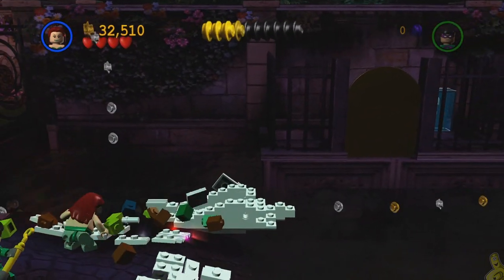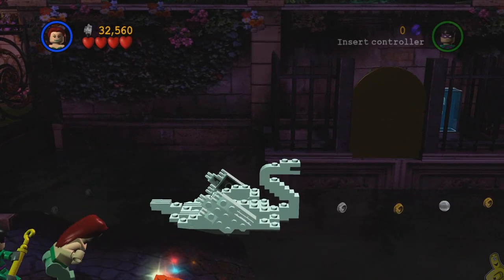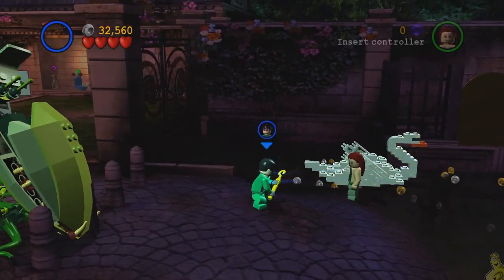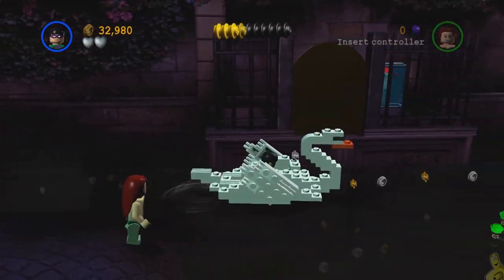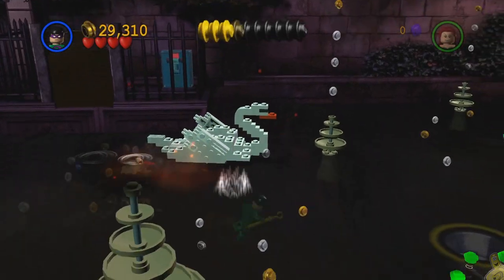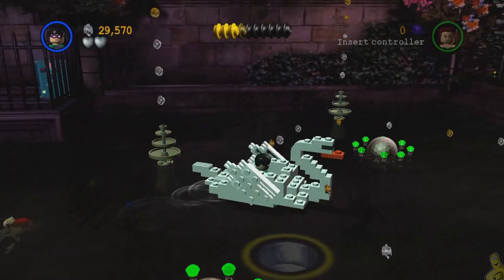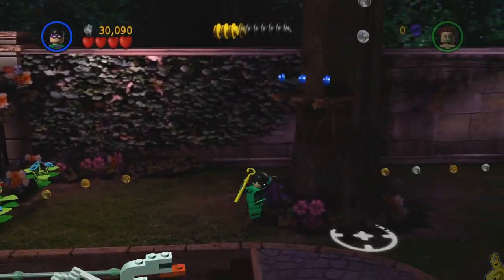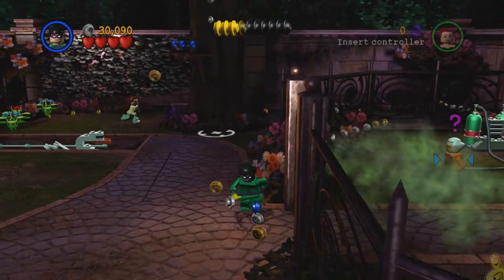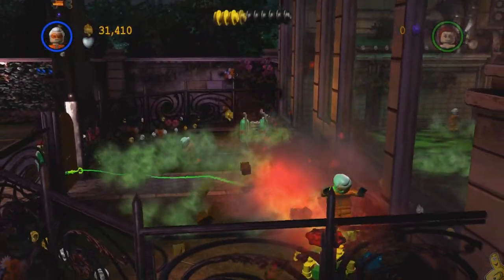We'll go ahead and smash the boxes and build them up into a swan — anybody remember Billy Madison? That's a classic. We'll drive the swan through here; there are lots of studs and you can blow yourself up if you want, but I'm just going to get to the end. Make sure you have the Riddler because we're going to need to take control of one of these bad guys, and there are two tasks that need to be done.